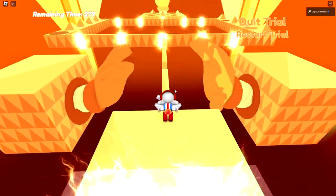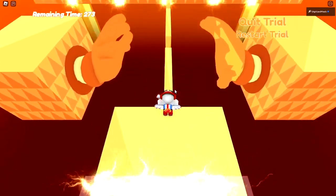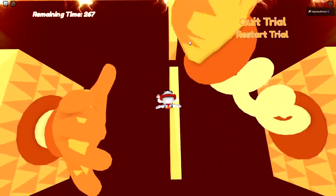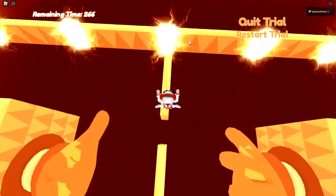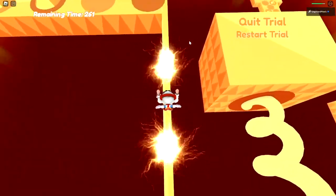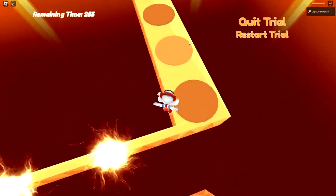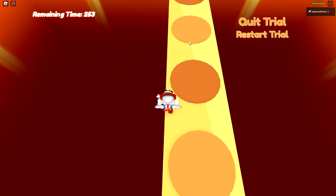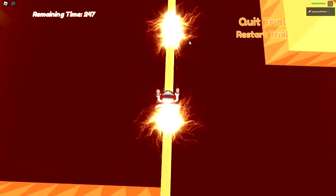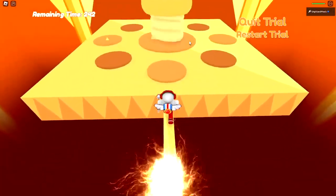Now this is where it gets tricky because these hands are really annoying. I'm gonna wait for them. The thing that's hitting you is when it goes across — it's not the actual hand itself, it is but it isn't, it's hard to explain. It does not permanently kill you; it just stuns you and makes you sit down.